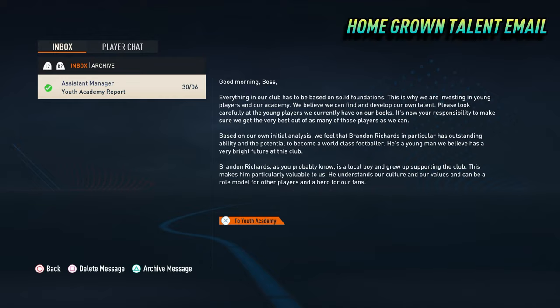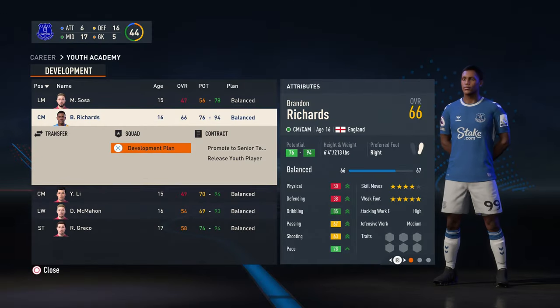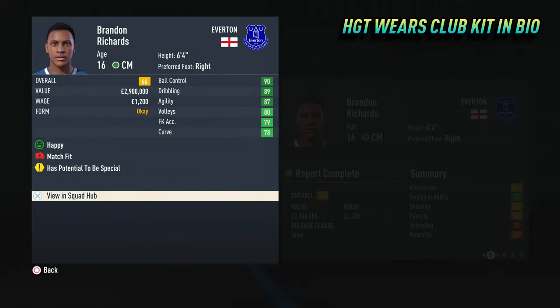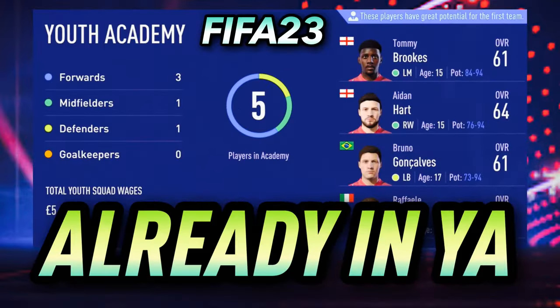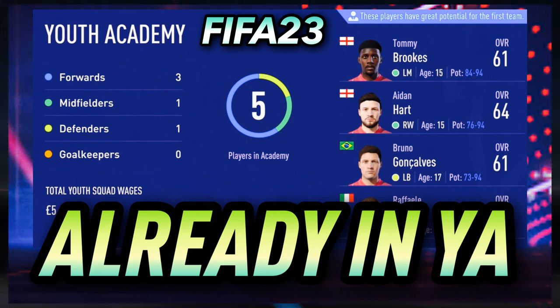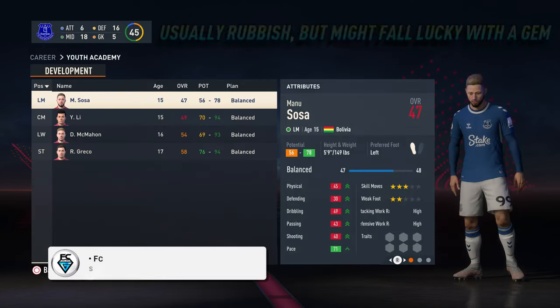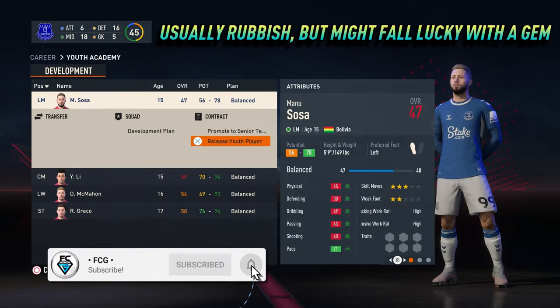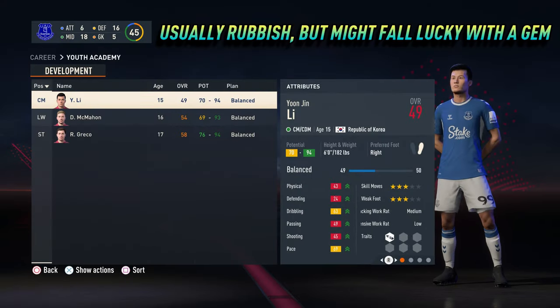Homegrown talents are a pre-order bonus and are easily identified in a specific email. They're easy to spot with their high overall and potential, and their 2D mini face has the club kit. At the start of every new career mode you will have some players already in the youth academy, and you could fall lucky — as well as your homegrown talent, you could find a gem, however this is a very rare occurrence.